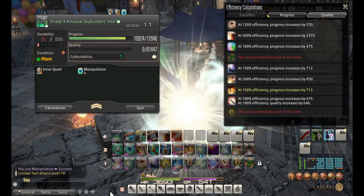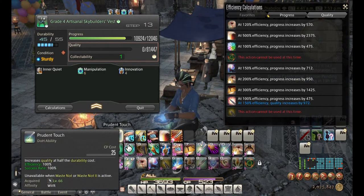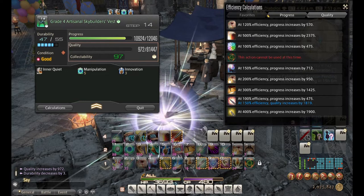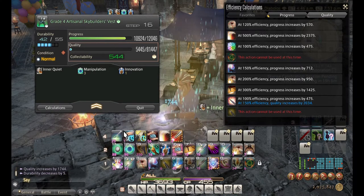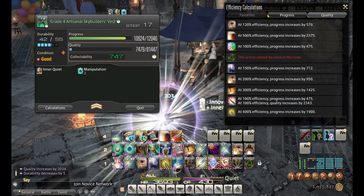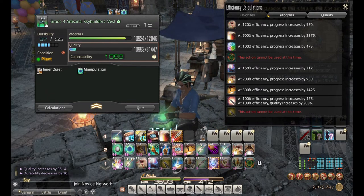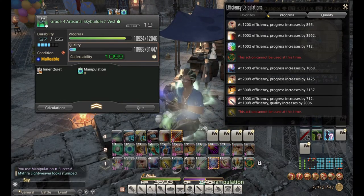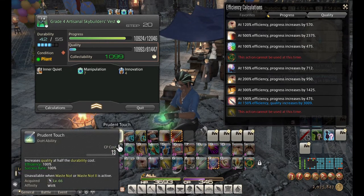I'm going to use Inner Quiet then Manipulation — got a Pliant, then a double Pliant. Master's Mend, then Innovation, and I'm going to spam Prudent Touch about four times. I got a Good condition so I'll hit Precise Touch. Got Primed next — don't really need that so I'll use Prudent Touch again. Got a Good — I'll take Precise Touch there because I get two stacks of Inner Quiet. Manipulation has one more step left and I have a Pliant, so I'll re-up Manipulation since it'll only cost 48 CP instead of 96.